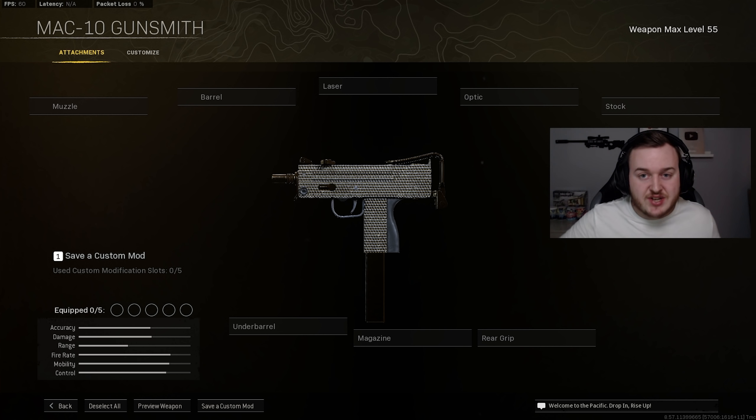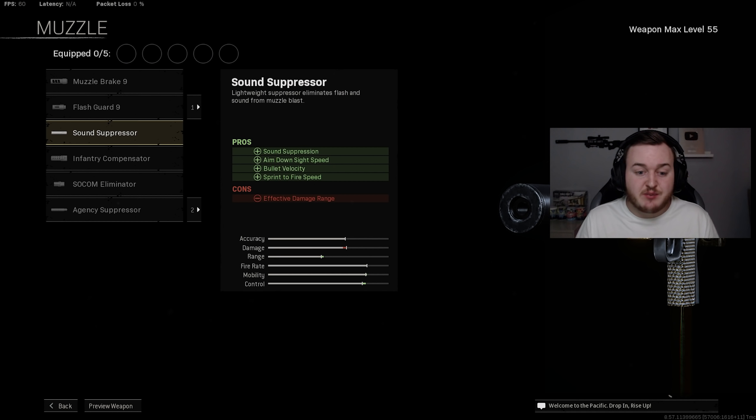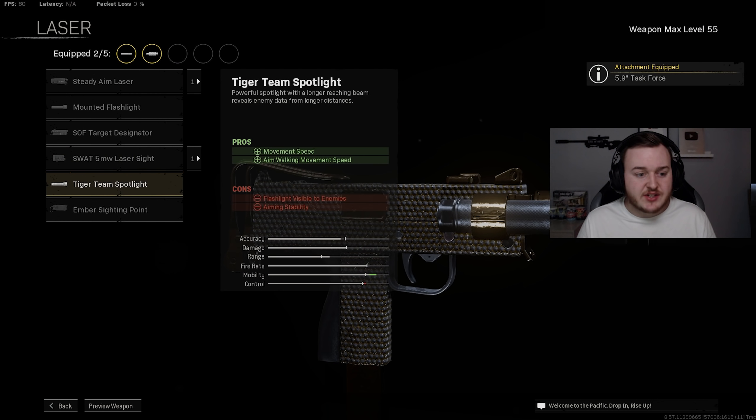Next we have the MAC-10 — a great weapon. For the muzzle I'm running the Sound Suppressor for sound suppression, ADS speed, bullet velocity, and sprint-to-fire speed. This build is meant to be up close and aggressive so the reduced damage range isn't a big concern. For the barrel I'm using the Task Force barrel for damage at range, bullet velocity, and strafe speed — which helps even out the suppressor's range penalty.